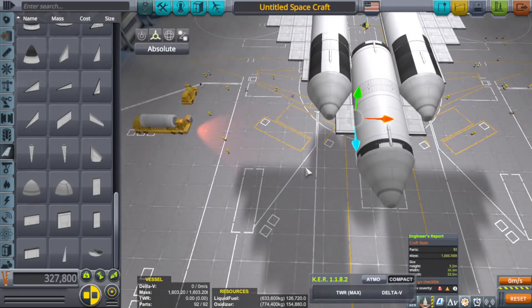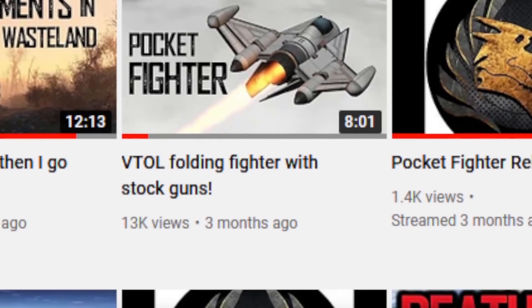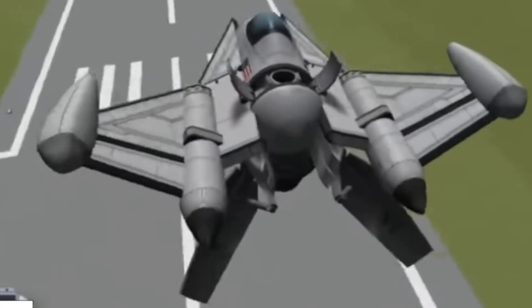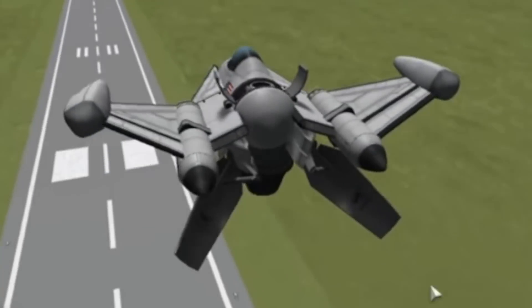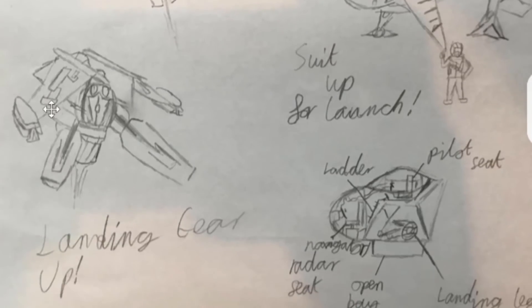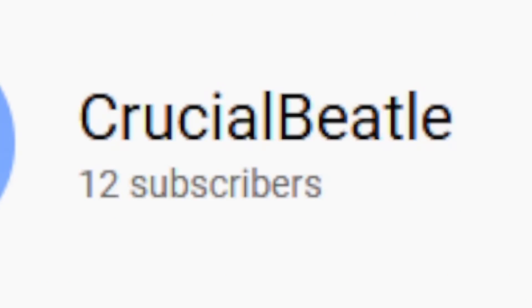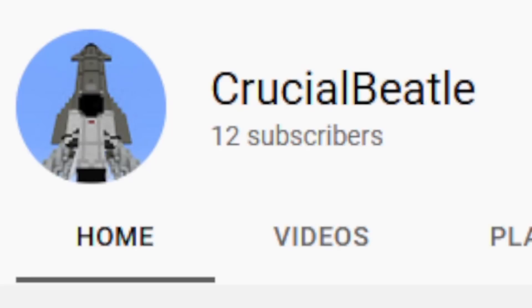Before I do that, I want to do a quick shout out. One of my fans did a fan art thing — it's pretty cool. It was from one of my older videos of the Pocket Fighter, and what he did in his drawing is turned it into a Star Wars type space fighter. Really neat — even got the side cutaway there showing the pilot and gunner seats, little astromech droid placement. Channel is called the Crucial Beetle. When I looked up Crucial Beetle, two channels popped up, but I'm pretty sure it's the one because it's got a lot of space stuff on it. Make sure to check them out and give them some love.